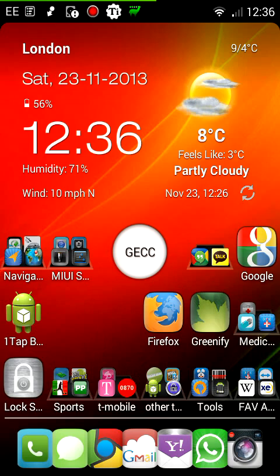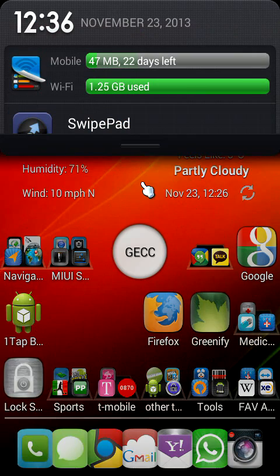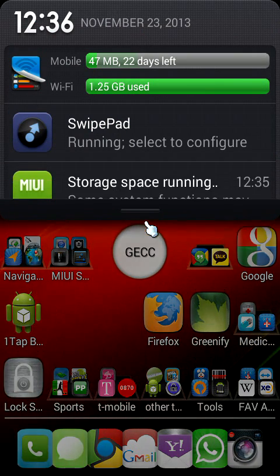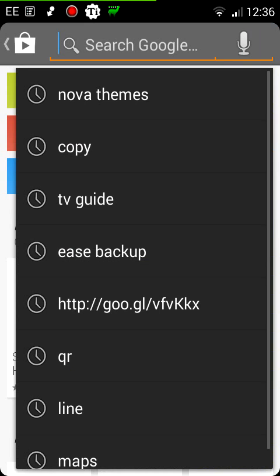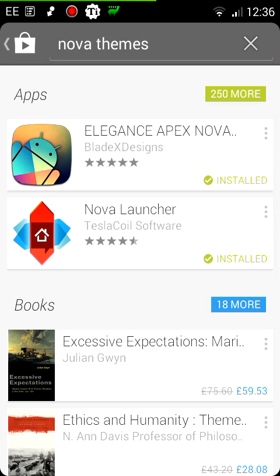I think there's a few things going on in the background at the moment — my storage space is running out, so it's a bit laggy until it finishes. I'm going to need to push some of the applications to the SD card. So let's launch this very quickly and search 'Nova themes' — and there is the Elegance. It's an Apex Nova theme that works with both launchers.